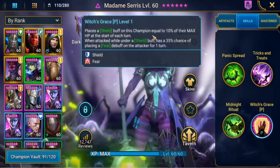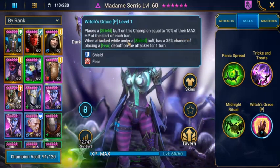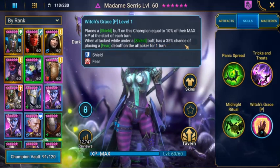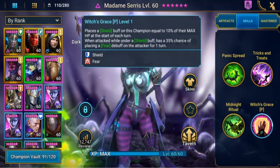Witch's Grace places a Shield buff on this champion equal to 10% of their max HP at the start of each turn. When attacked while under a Shield buff, she has a 35% chance of placing a Fear debuff on attackers for 1 turn.